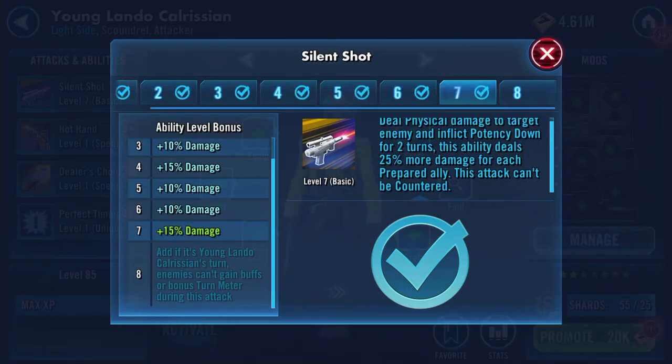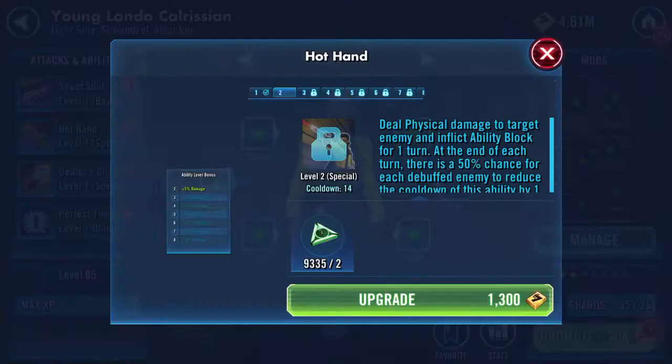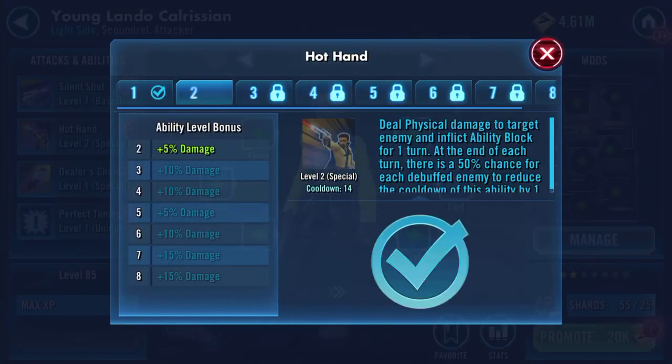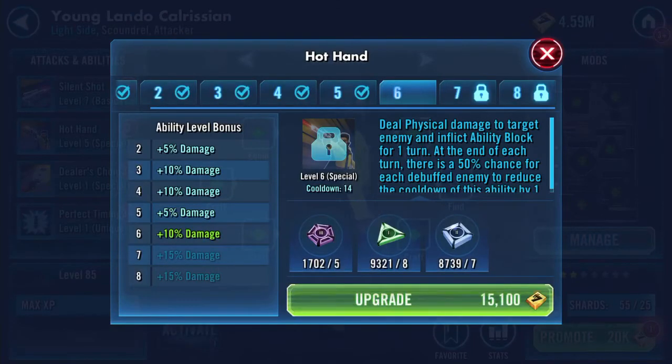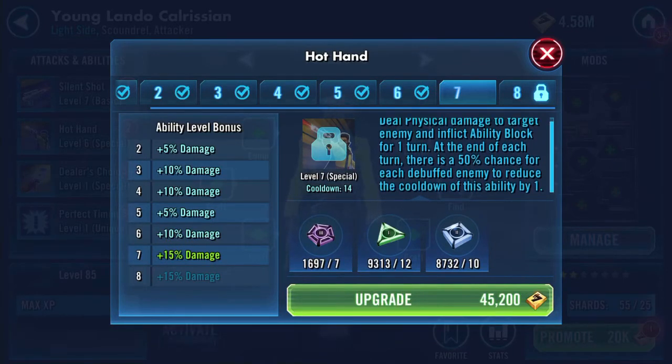And at level eight, if it's Young Lando Calrissian's turn, enemies can't gain buffs or bonus turn meter during this attack. The next ability: deal physical damage to target enemy and inflict ability block for one turn. At the end of each turn there's a 50% chance for each debuffed enemy to reduce the cooldown of this ability by one - cooldown is 14.